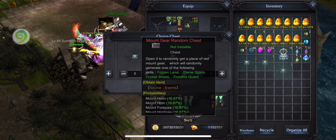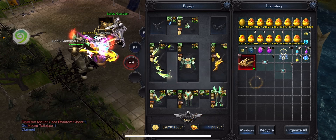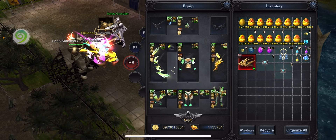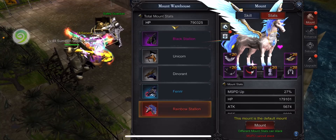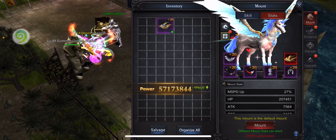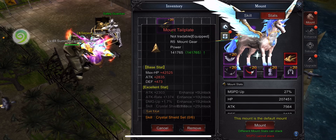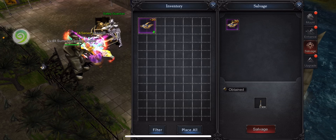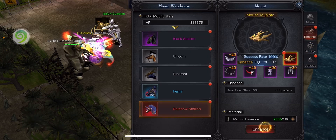So I'll redeem the random mount gear random chest and open it. I got one — it's called Ice Tail Plate. I'll equip it into one of my mounts. This one has about 2.8K attack and 400 defense, which is much much better compared to what I had. I'll salvage the old one and upgrade my red mount gear.